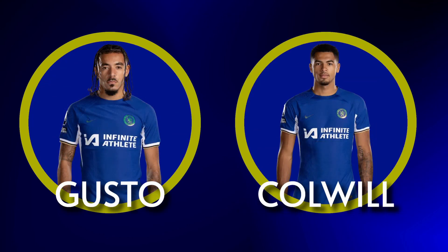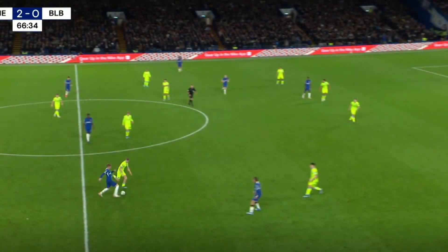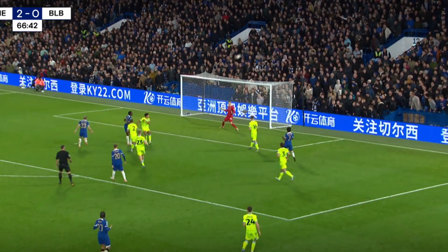As soon as the celebrations were over, James and Badiashile were swiftly replaced by Gusto and Levi Colwill respectively, prompting a subtle formation change. Sterling shifted to the right, and Palmer played almost as a centre-forward up top with Jackson, with Gallagher as an auxiliary left winger. With the more defensively-minded Gusto coming on, Pochettino wanted to maintain attacking threat for crosses and cutbacks — demonstrated almost immediately as Palmer swept a lovely weighted pass through to Sterling, who sent his marker for a bag of chips and put a perfect ball into the box, though Jackson lofted it well over the bar.